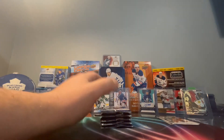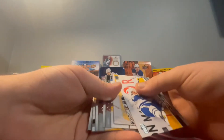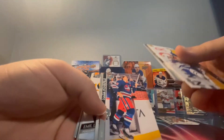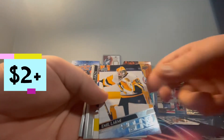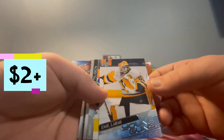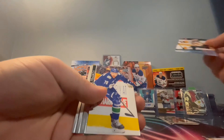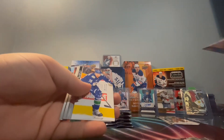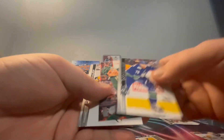Dad's first pack: we got Tavares, Gibson, Perron, Shifley - and a young gun, Emil Army! This is only like our third or fourth one of them. Our first young gun from this box - I'll take that. Also Pearson, Parise, and Malkin.